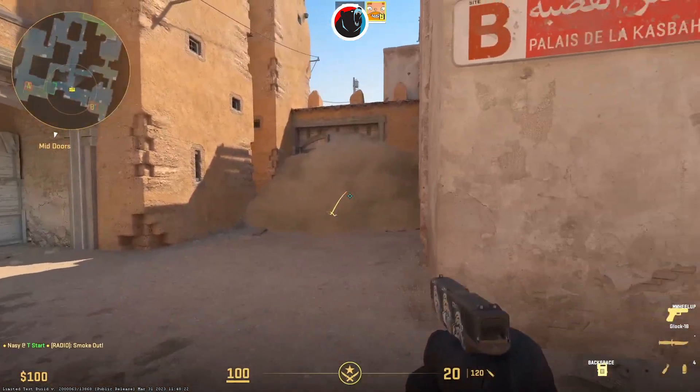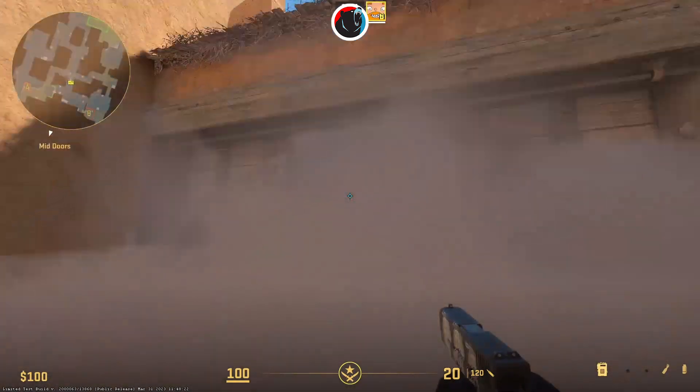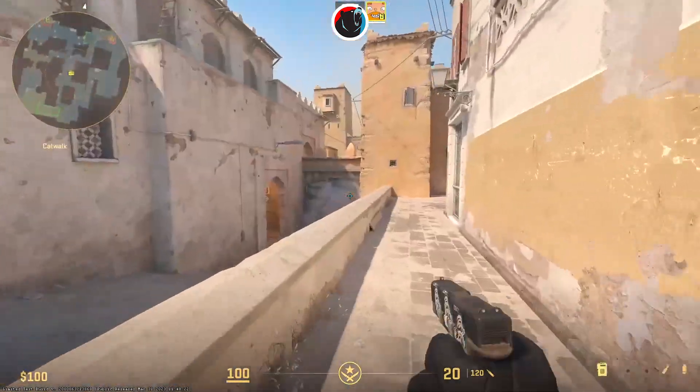Jump throws do not need binds anymore. You just jump and throw, and if you hear the sound cue, the grenade will land in exactly the same place every time.